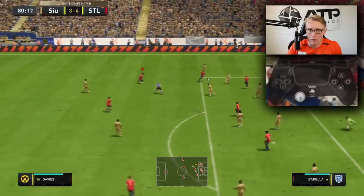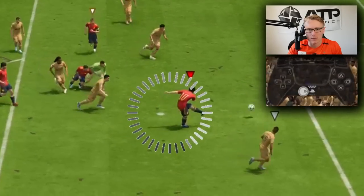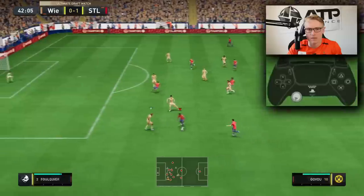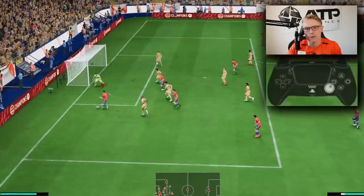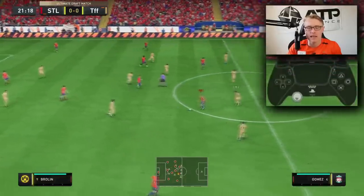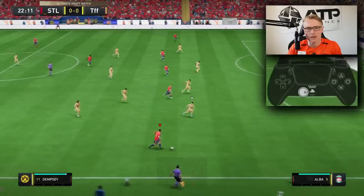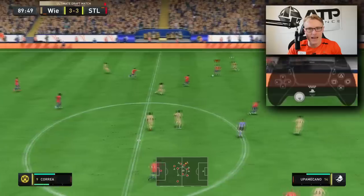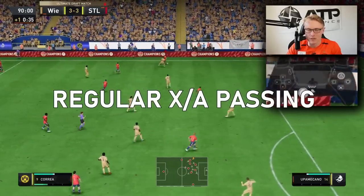Moving into passing — passing is more crucial than ever. Dribbling is very poor in FIFA 23, which means we can't turn quickly enough to get away from defenders. This means we need to pass with high fast tempo to keep the ball away from defenders. If we dribble around and expect to beat a defender, it's too slow and we're going to get tackled.